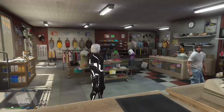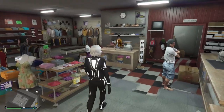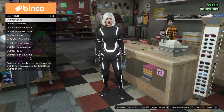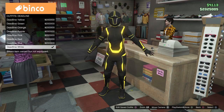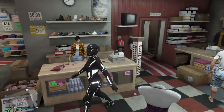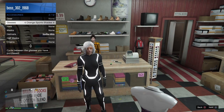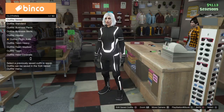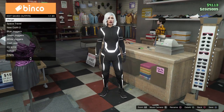The first thing you want to do is go to any clothing store on the map and go to the outfit section. Once you get to the outfit section, make your way up to Deadline and get the Deadline White. Once you pick it, go to the interaction menu, go to Style, then Accessories, and put on some glasses or anything that takes the helmet off — then take the glasses off. Go ahead and save this in your first slot.